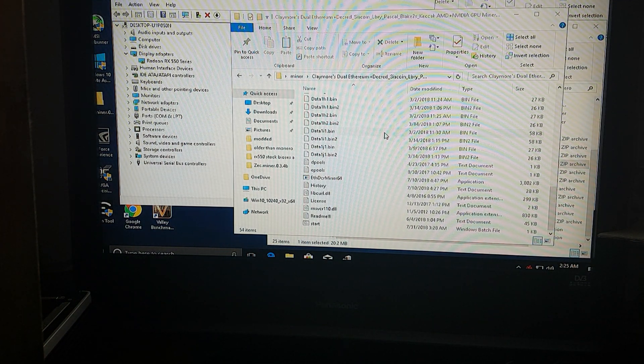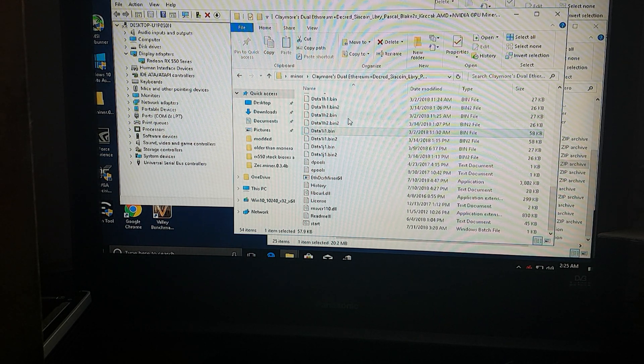Now exit AMD Settings — we don't need it anymore. If you try the miner now, you will get something around 11-point-something megahashes per second already. But that's not enough because we can do better. The next step is to mod the BIOS of the graphics card.